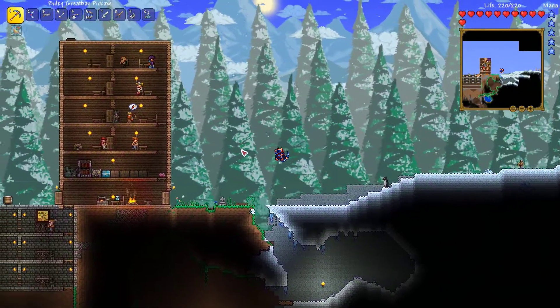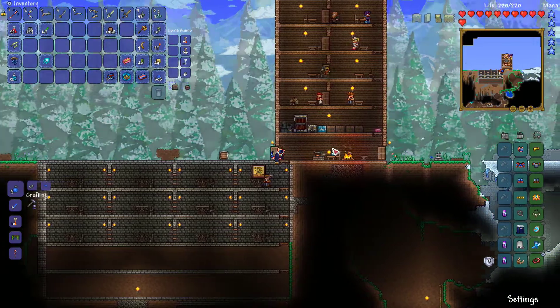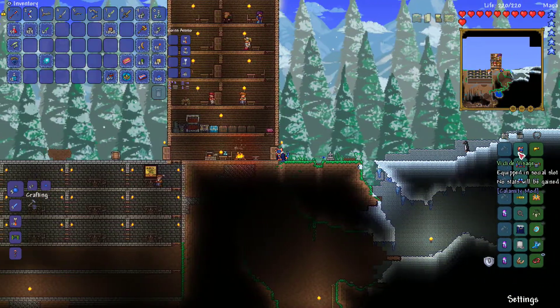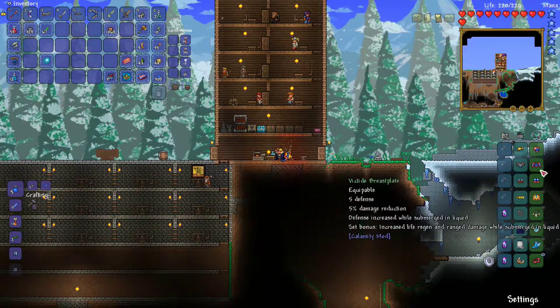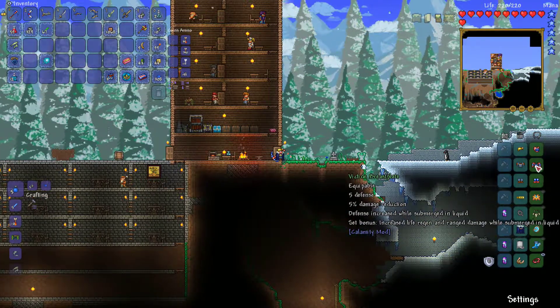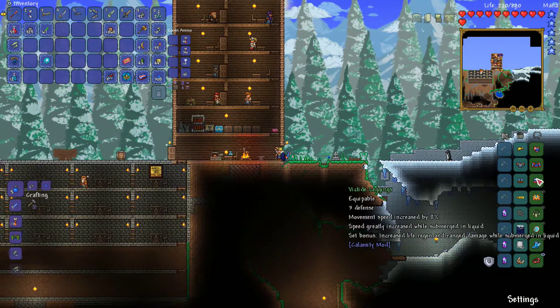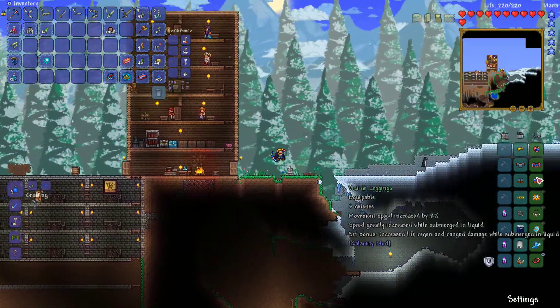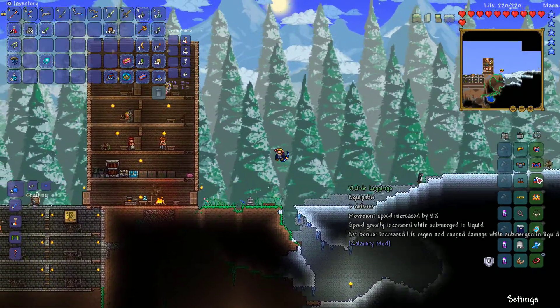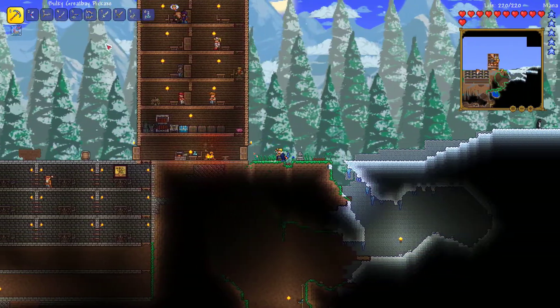So last episode I told you guys I was going to farm the Desert Scourge a little bit more. I attempted to record a minute ago but messed up. So I made this Vistide set here, which is really good — it gives me 11 defense, which isn't bad for an early mode tier set. The set bonus is increased life regen and ranged damage while in liquid, so that's really good.